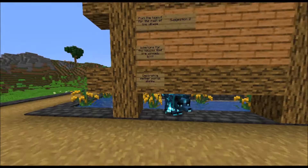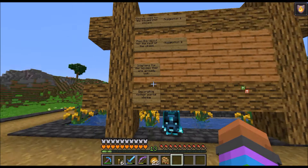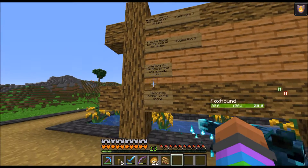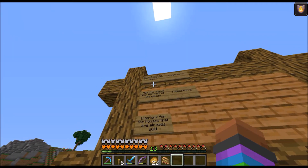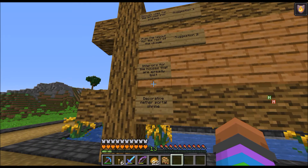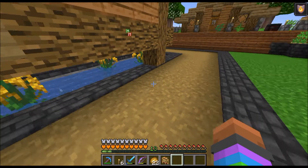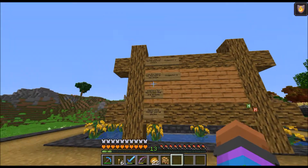Now that we have all of that out of the way, let's talk about the project board. I decided to do something extremely old school among YouTubers, especially Minecraft YouTubers, and make a project board. The goals for today's episode are: discuss the uses for the infused iron pickaxe, plan the layout for the rest of the village, do interiors for the houses already built, and do a decorative nether portal shrine. We have a lot of things to do today, and also a lot to talk about before we really embark on these four things.